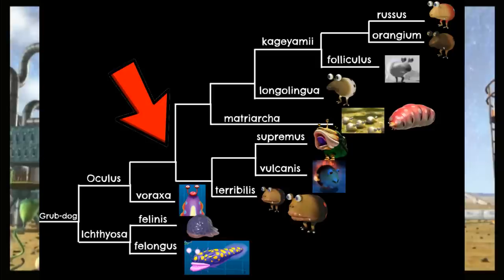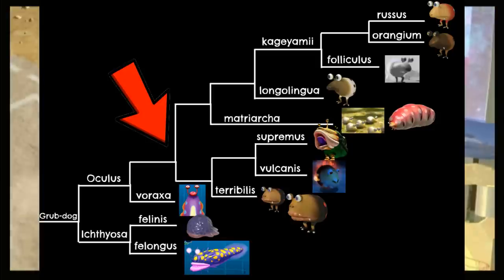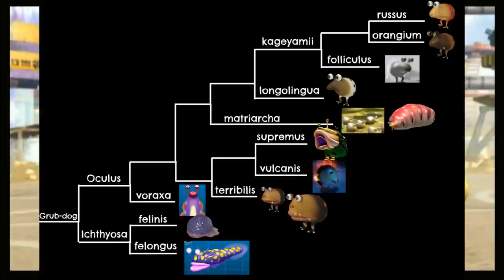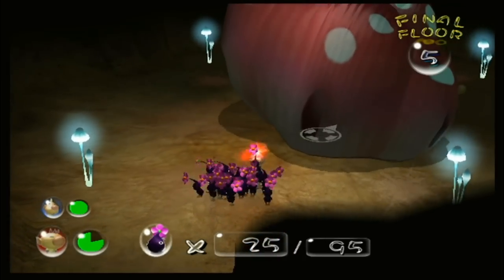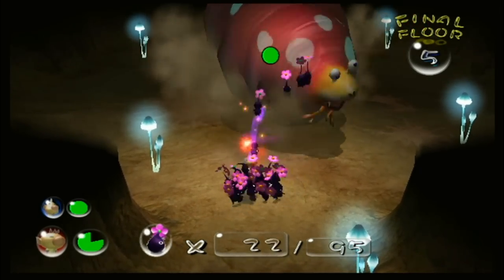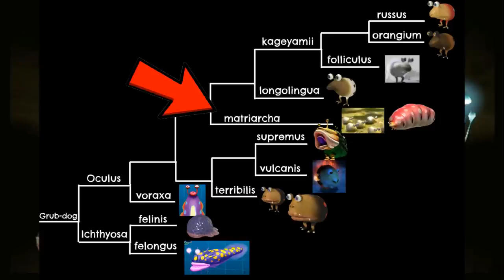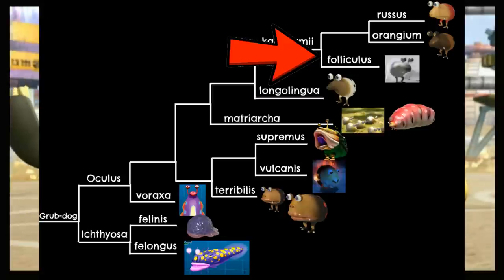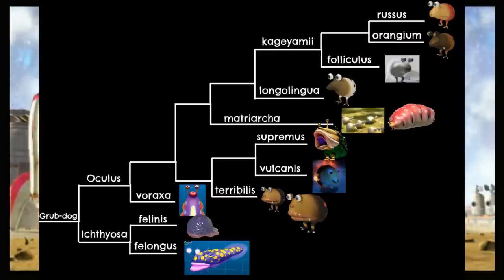Next, we split the Bulbears and Bulblaxes into their own branch, as they're far more aggressive than the other varieties. Within this branch, we separate the Bulbears, then the two types of Bulblax species. While Empress Bulblax does share the Bulblax surname, her appearance and behavior is more different from her fellow Bulblaxes as well as Standard Bulborbs, so I opted to give her and her larvae their own branch. Finally, there are the four Standard Bulborbs, with the Whipped Tongue Bulborb getting its own branch, then the Hairy Bulborb due to its appearance only in caves, and finally the Red and Orange Bulborbs getting the final split. The last three are all subspecies of the same species, Kakeyami.